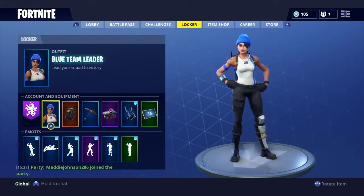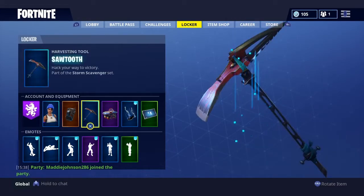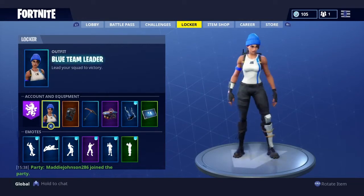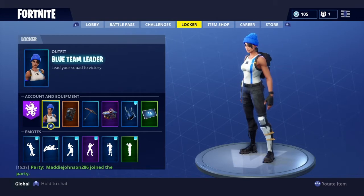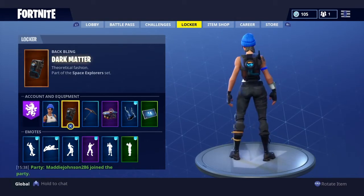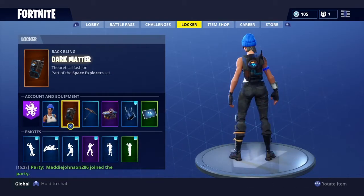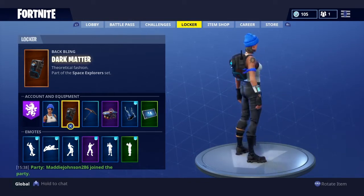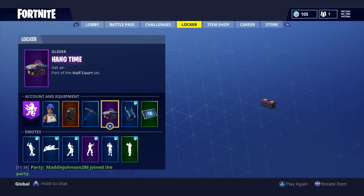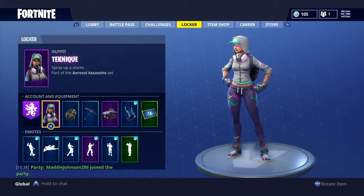Number three is technically a PlayStation exclusive — Xbox players can't use this one. It's the Blue Team Leader skin, which is free and comes with the Blue Streak glider. It's quite a nice outfit. Paired with Dark Matter, that touch of blue — the blue line across the Dark Matter backpack and the blue pipes coming down — works really well with the Blue Team Leader. You can use any pickaxe and glider you want.